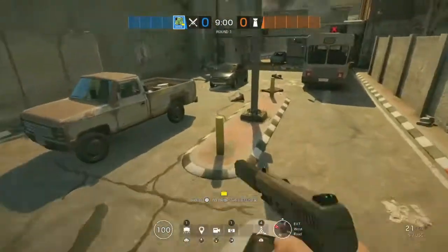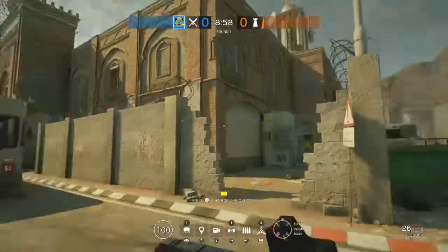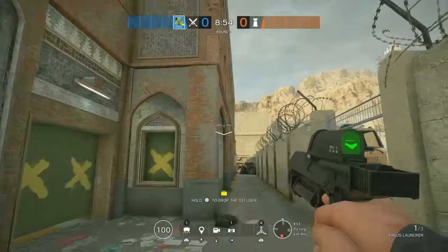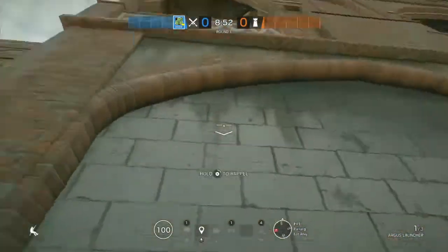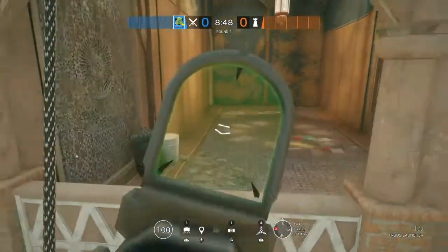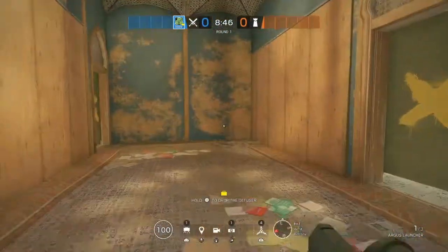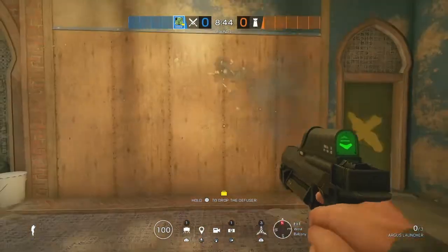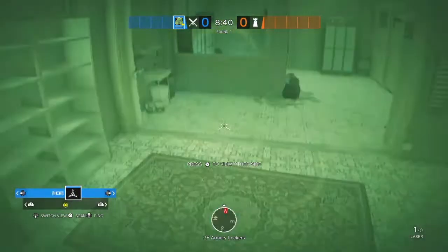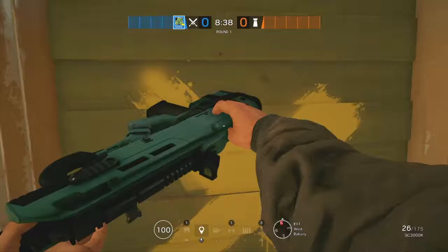With the weapon situation done, I'm going to be explaining to you guys how to use Zero. You can use him in many different ways. You can use him to help get the wall — bring a Thermite into Zero or a Bandit Heartbreaker, help get the wall, and take out the Bandits or the Coyote or whatever it is here. That's one of the ways you can use Zero.